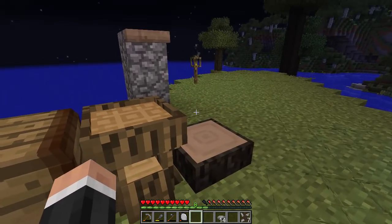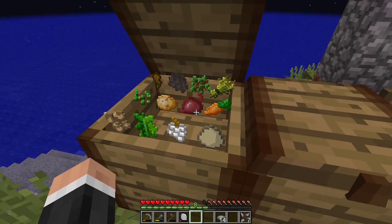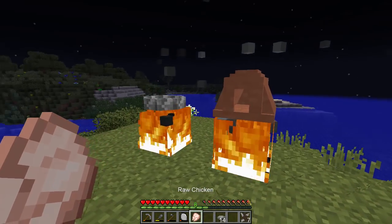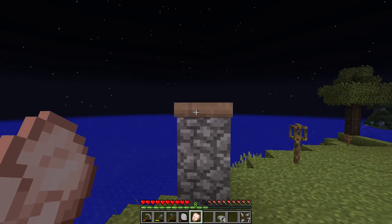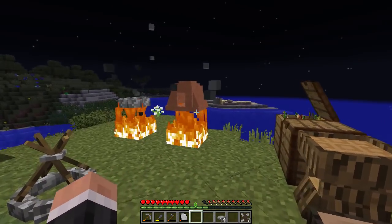I've got a lot of blocks in there and I've made a drying rack as well. At least one thing we can do is put raw things on there. We can cook these on the grill, but we can also put it there and it will turn into jerky, which is a fairly nice thing.